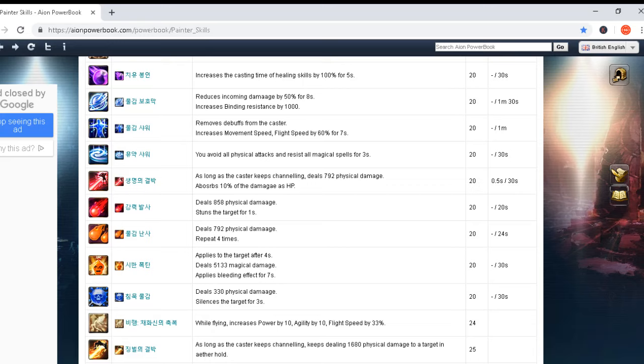Then another skill: as long as the caster keeps channeling, deals 792 physical damage and absorbs 10% of the damage as HP. This is a beautiful skill — you recover your HP while channeling. Cast time 0.5 seconds and cooldown only 30 seconds. The skills are still not translated from Korean, they don't have official names for now, but even reading them like this it sounds really powerful.